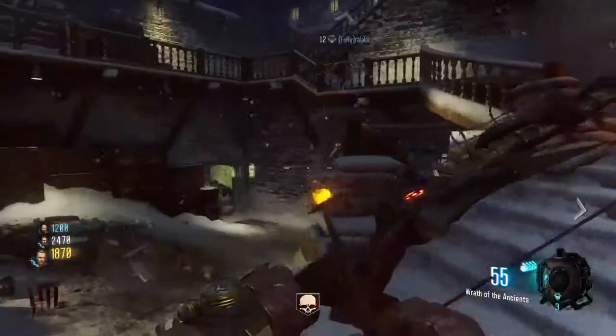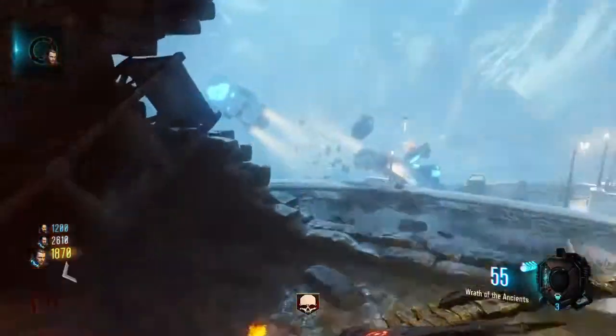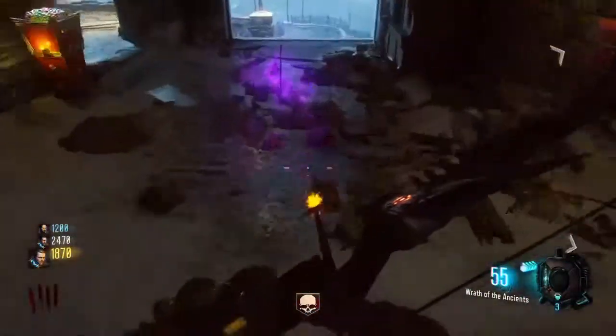First you're going to want to get the unupgraded ball called the rest of the ATMs. To get this ball, you're going to want to feed all the dragons over the map, and there should be 3 in total. When you pick up the ball,